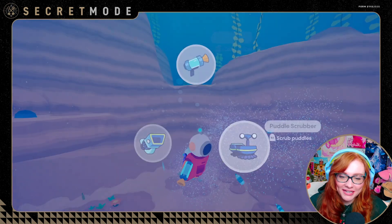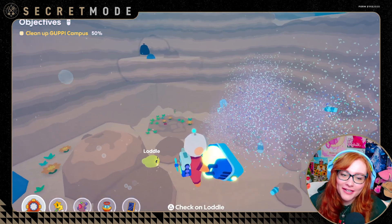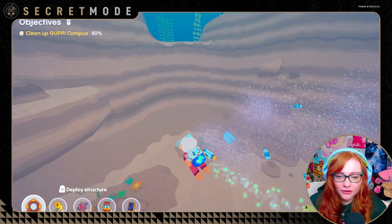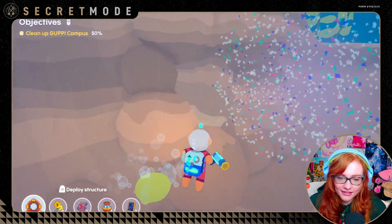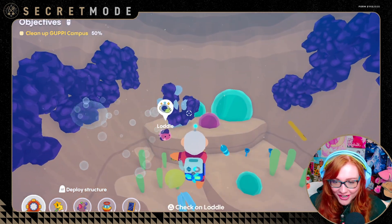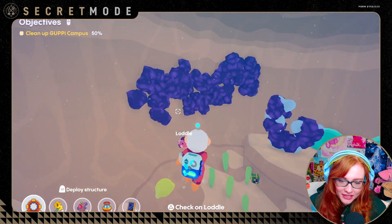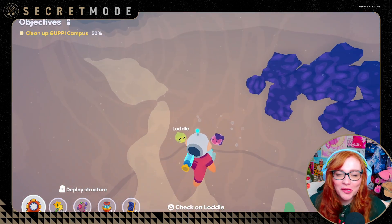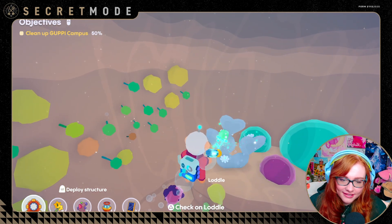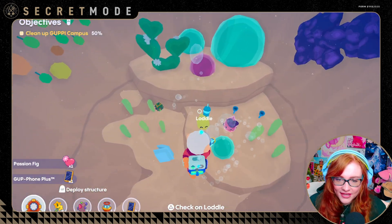There's a cave here behind some microplastics — I need to empty my scrap back, it's full. If we go through the microplastics there's a cave entrance. Oh my gosh — it's the shiny one and it's pink! It's like a baby Goddle! So we've got the little shiny one now — this baby pink one. The green stray loddle I found on the way here was one I apparently hadn't picked up before.